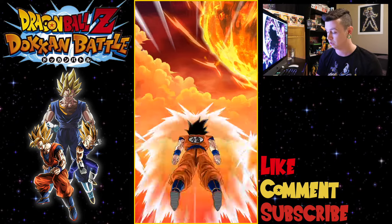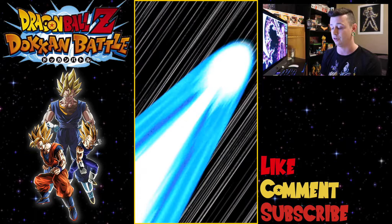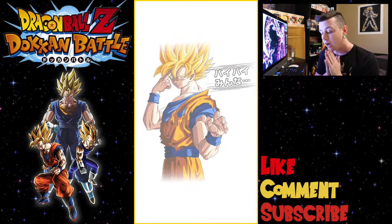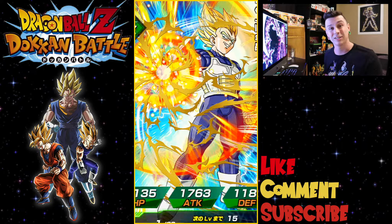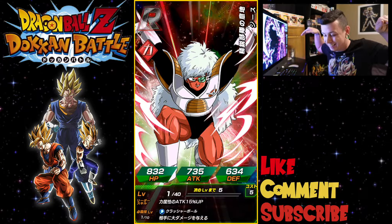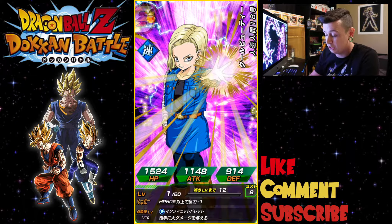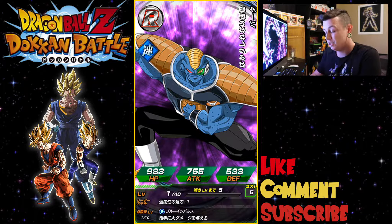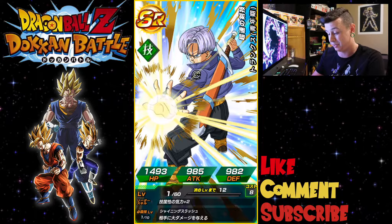Okay, so we got Piccolo and Krillin. Oh — screen crack! It is a nice looking Vegeta on the screen — SSR. We got a Jace, and we have another 18 making her second appearance now.